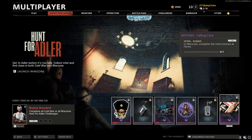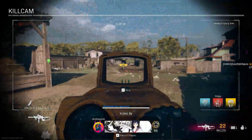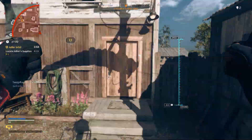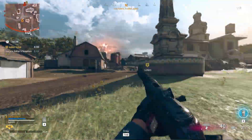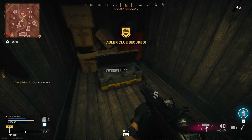We're going to hop into the first one, which is find the intel contract in Farms. These contracts are just like scavs. So we're going to get the first three supply boxes, and then you'll have the clue right here. Do it again for Summit.